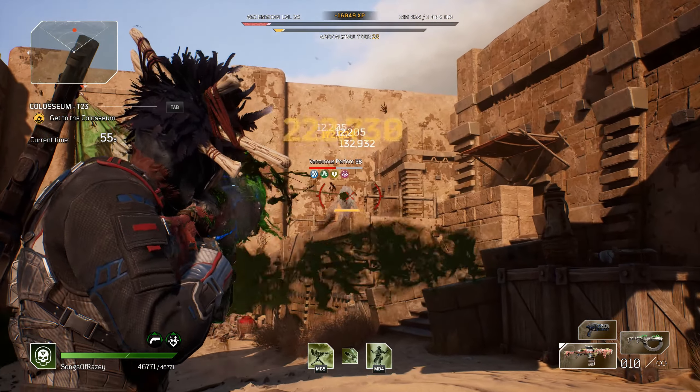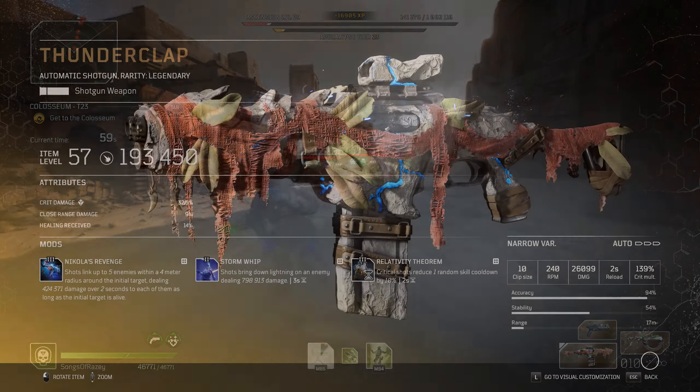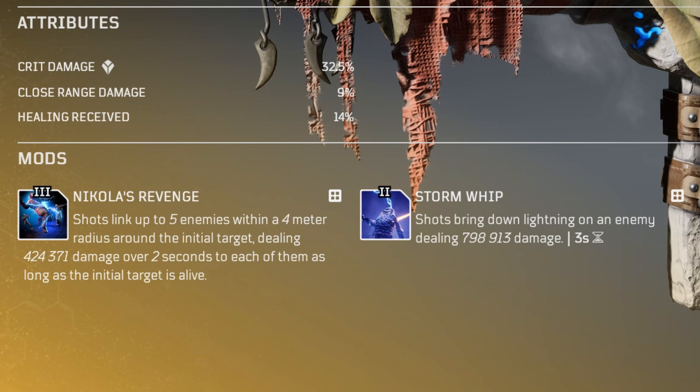Enough about the gun — you're interested to hear about the Tier 3 mod. The Tier 3 mod is Nicola's Revenge, and this links shots up to 5 enemies within a 4 metre radius around the initial target, dealing 424,371 points of damage over 2 seconds to each of them, as long as the initial target is alive.